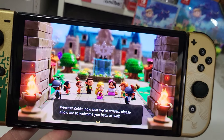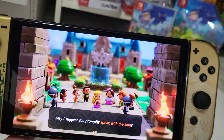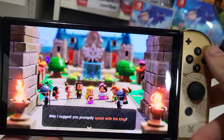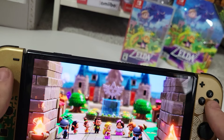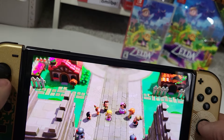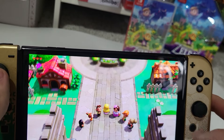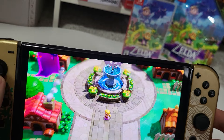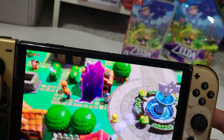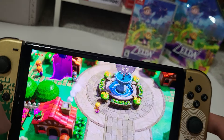Princess Zelda, now that we've arrived, please allow me to welcome you back. May I suggest you promptly speak with the king — I'm sure he'll be deeply relieved to hear that you've returned safe and sound. Yeah, we are in Hyrule Castle Town, as you can see down there. So maybe this is like the main area when you start the game, and there's a rift right there in the town. Alright, so we have to speak with the king.